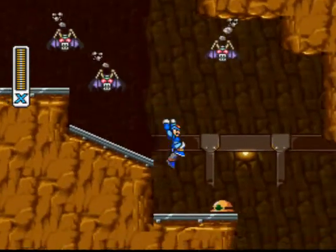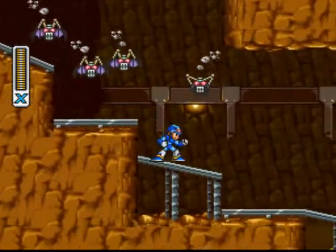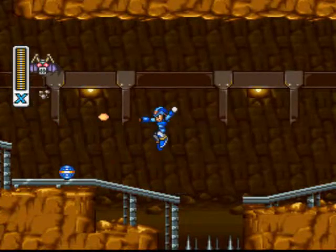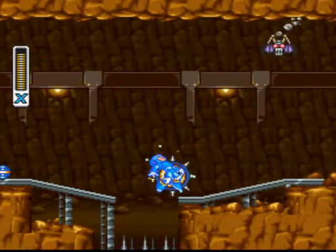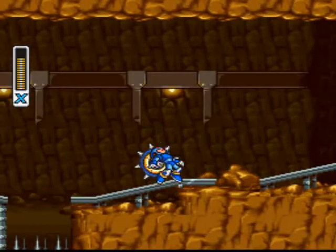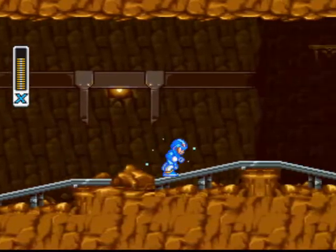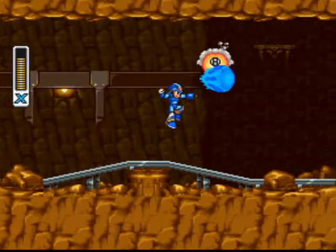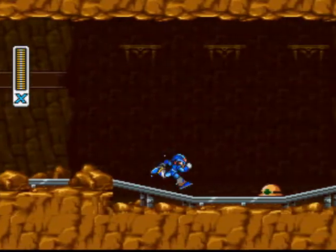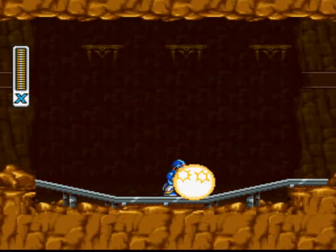Luckily the bats like to drop a lot of energy pellets. If you're at full health and you get more energy, that energy goes right into your sub-tank — pretty neat. I got four of them coming after me — killed three of them. That was two close calls already. Those spike wheels die on the spikes — ha! I'm not the only one who gets instant death; regular enemies do too.